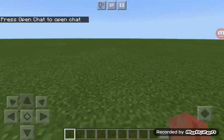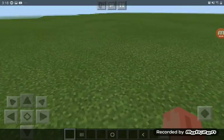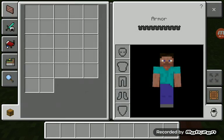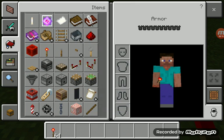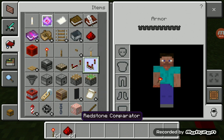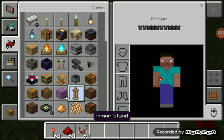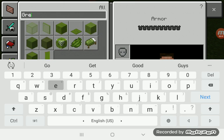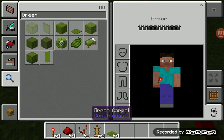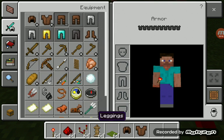Hey guys, welcome back! Today I'm going to make a coffin dance on Minecraft. You're going to need a redstone torch, some redstone, one of these redstone components, an armor stand, some living carpet, and an armor set.